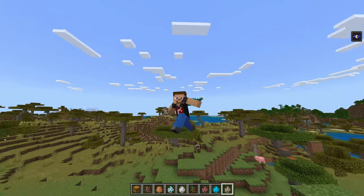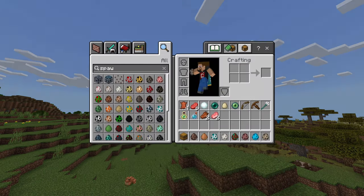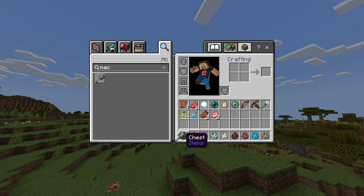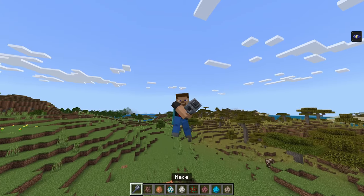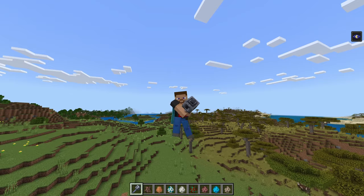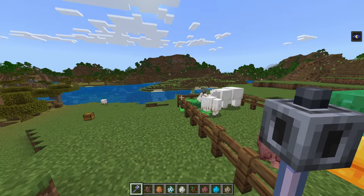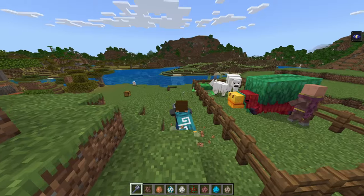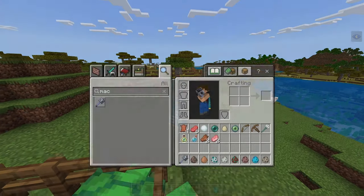One more feature — when I'm flying in creative mode, check out this animation, which is absolutely hilarious. I also wanted to pull out the mace: as you can see when you're falling with it, you get a really cool effect, which is pretty amazing.